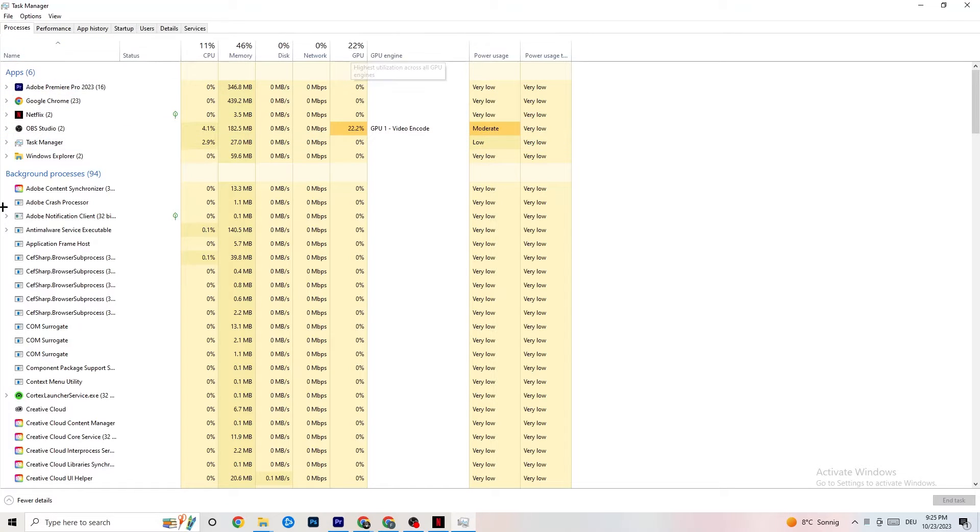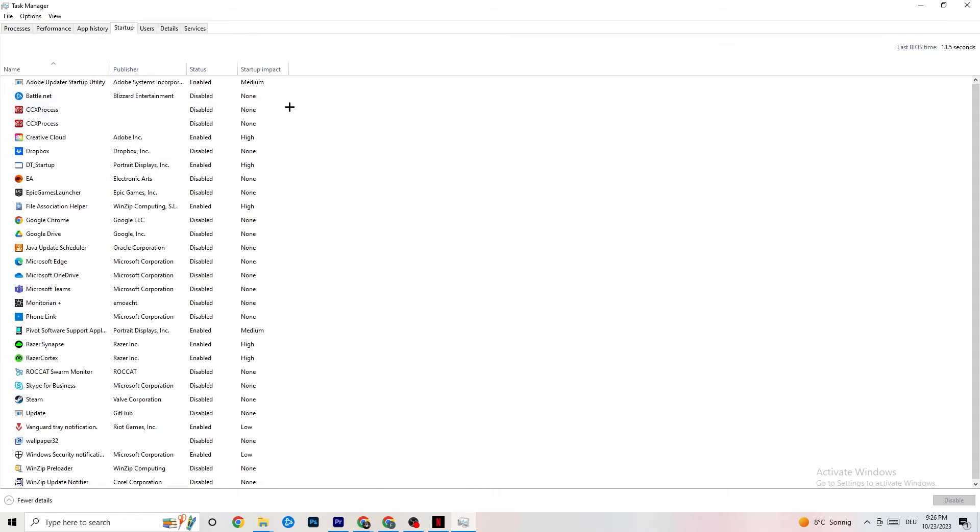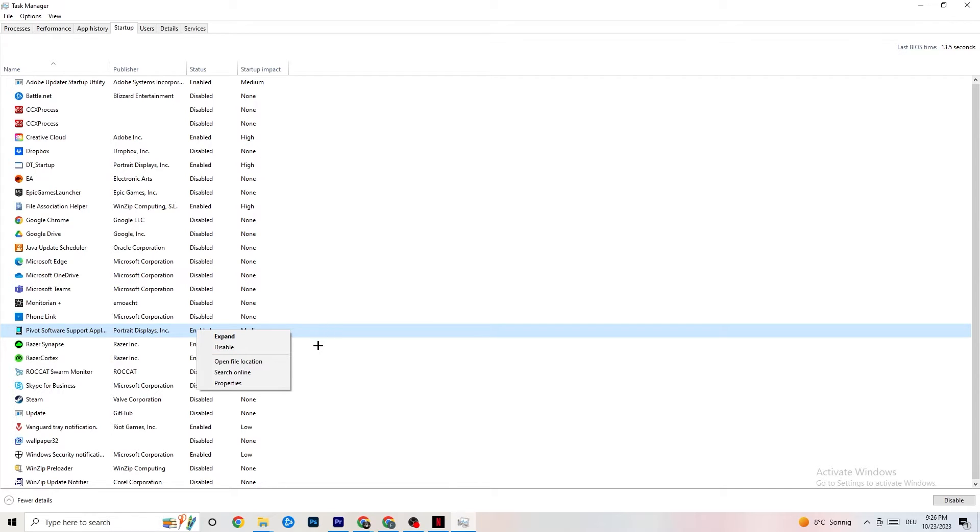End every process in the apps and background processes list that is currently using too much GPU or CPU — right-click it and click End Task. You can also close those background processes from their respective apps. Just keep in mind some processes are useful for your device, so don't end those. Afterwards go to the Startup tab and disable every application that automatically starts with your PC that you don't need — having these run in the background will cause your game to freeze.